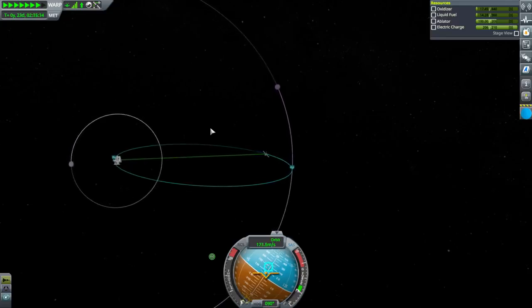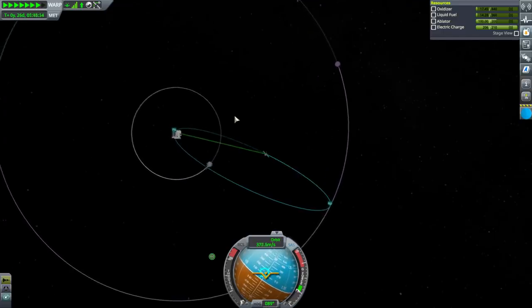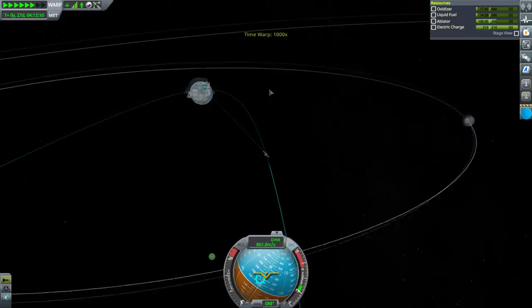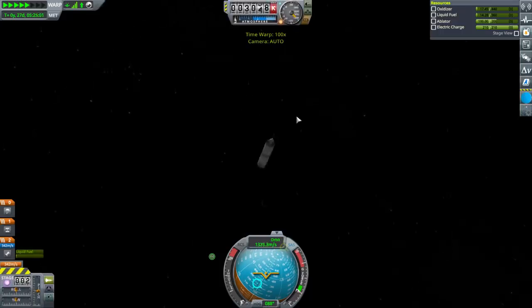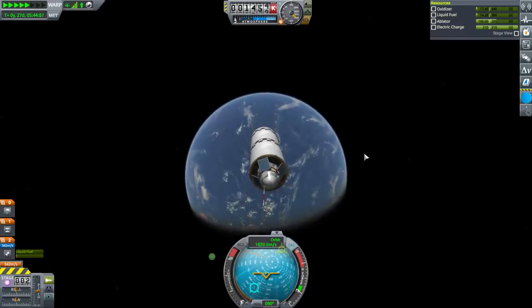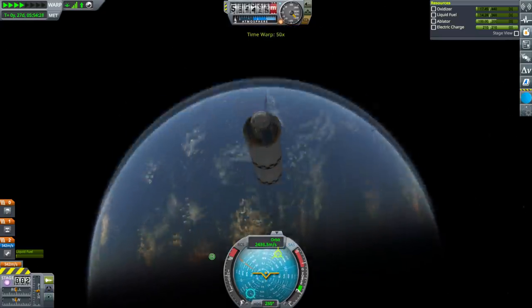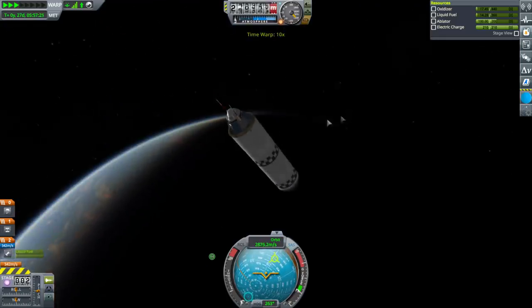Will 100 ablator be enough to return from Minmus? Another topic on re-entry is heat shield loading — the amount of mass on a given surface area of heat shield. We don't have much heat shield loading here compared to a capsule, so it should be better than that situation. Once we dump the propulsion module we won't have any thrust, but we'll still have a reaction wheel.